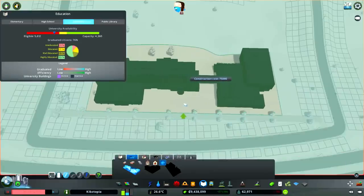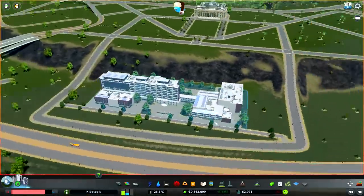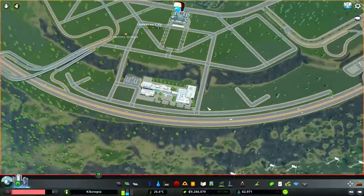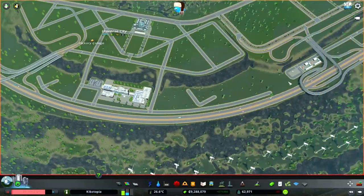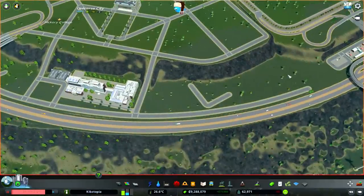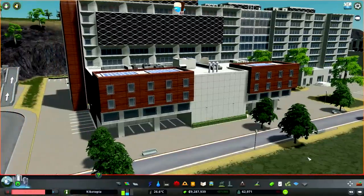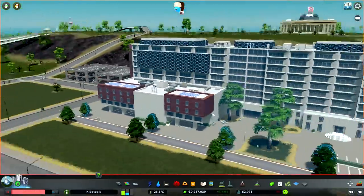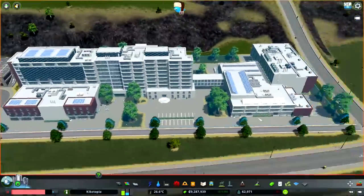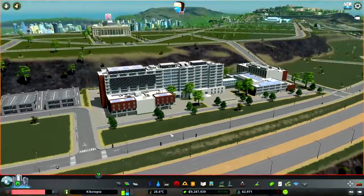There we go. I continued the curve we got going here to make space for the unique schools. The police academy design looks really cool — it has the modern part on the front, wood trim on the outside, and solar panels. Not bad at all. That's a nice building.